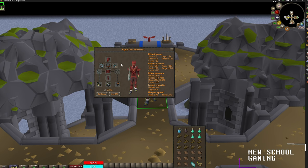For my equipment I'll be bringing along full crystal, a necklace of anguish, Ava's assembler, barrows gloves, devout boots, a Bow of Faerdhinen, as well as a ring of suffering.